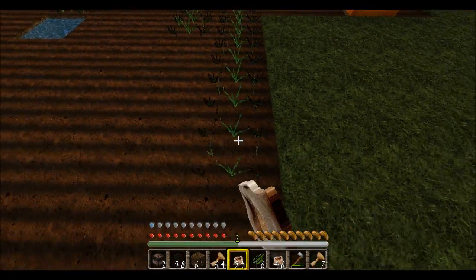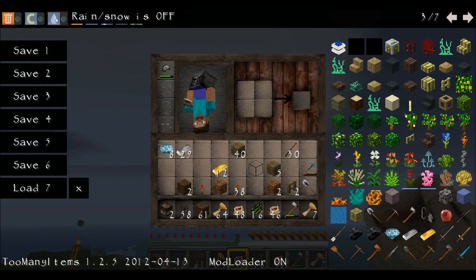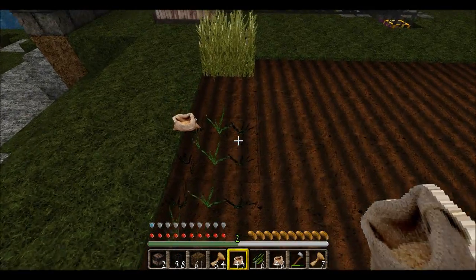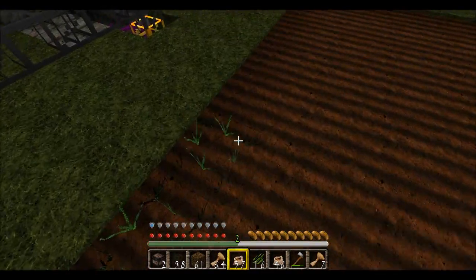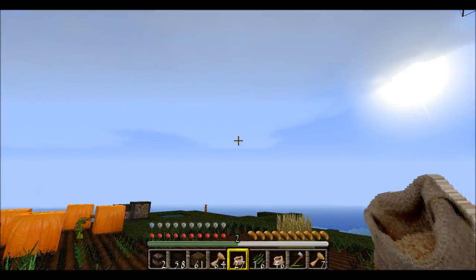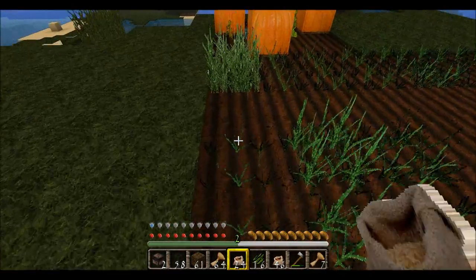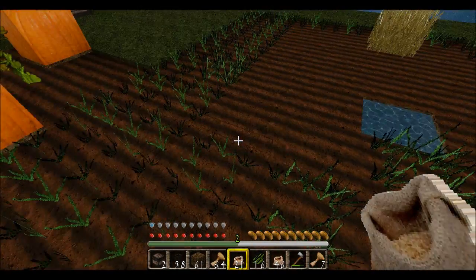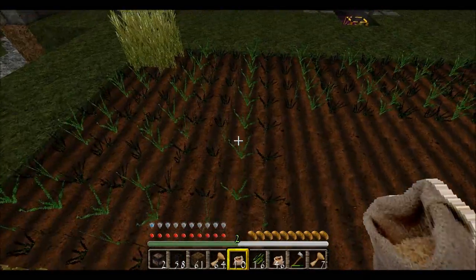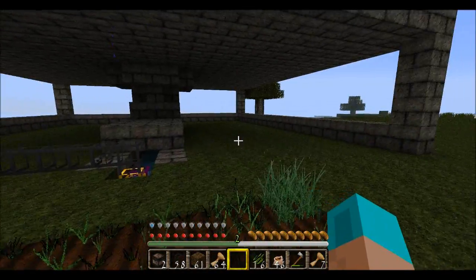Minecraft looks so real with this texture pack — it's like real life. That is definitely in the game. Why is there thunder? That's weird. It is thundering in real life, which is very, very weird. That's like beyond creepy — it's thundering in real life and I can hear it thundering in my headset. I hope I'm not going crazy. Now it's raining in real life. Or is it in Minecraft? I can't tell the difference.